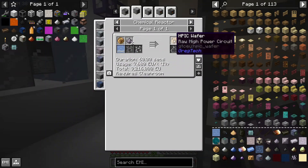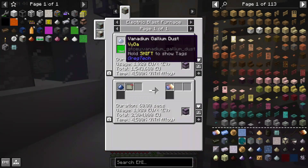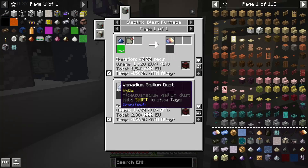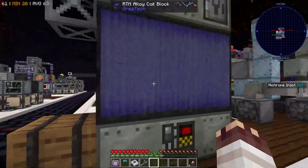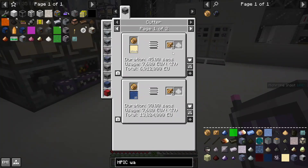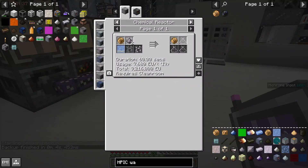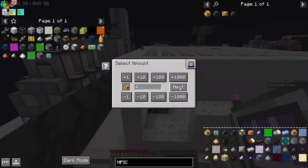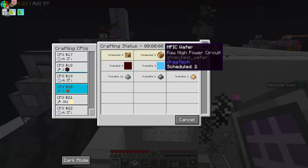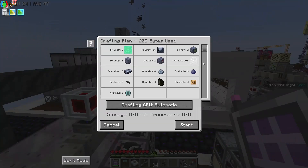To get the liquid vanadium gallium I need for my HPIC wafers, I need to melt down vanadium gallium ingots, which means we need vanadium gallium dust and an EBF. Unfortunately, because we don't have argon currently on access, we're forced to use our much worse EBF. But IV is pretty fast, so it's fine. HPIC wafers cut incredibly poorly, and unfortunately we will have to use these for a while. But we'll survive on four EV amps for 60 seconds. I'm going to start by making four HPIC chips, which will allow us to make two IV dynamo hatches. Everything except making the HPIC wafers is very fast. At last, I can make our two IV dynamo hatches. This took forever!